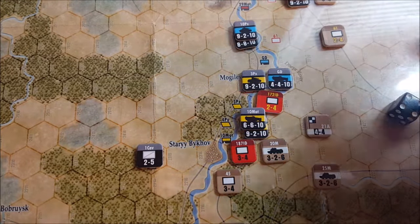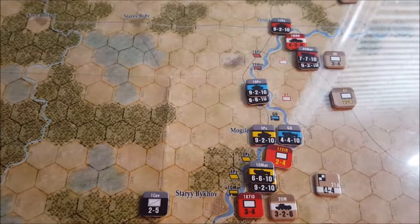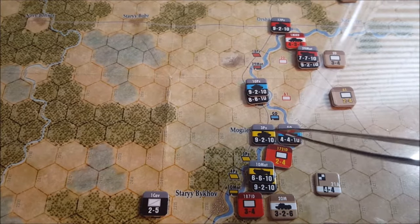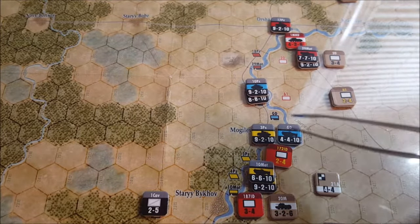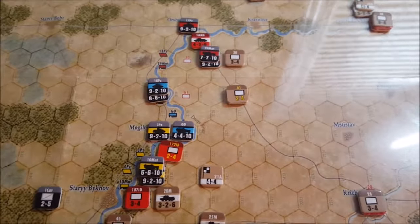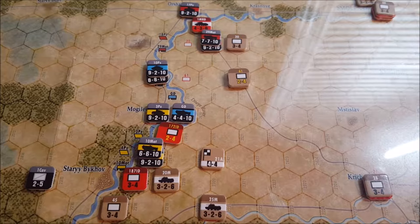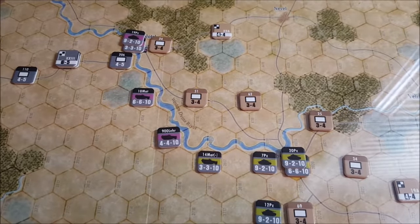So that concludes the opening phase for Second Panzer Group. We made a couple of gains — cleared out a city, caused a couple of retreats, caused some damage — but clearly this is sort of off to a rather slow start, because we weren't judiciously using our Stuka units all over the place. They come in a limited number and I don't want to use them all.